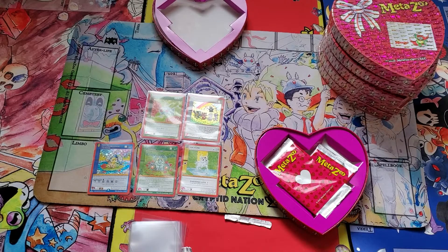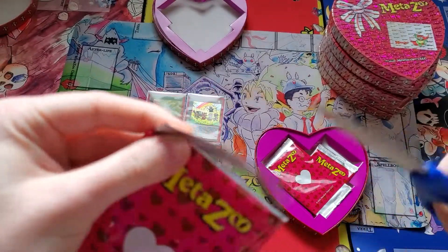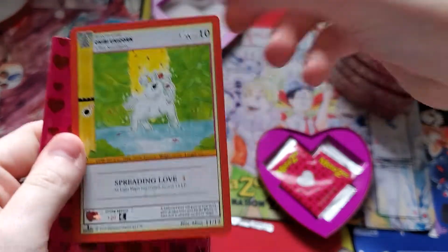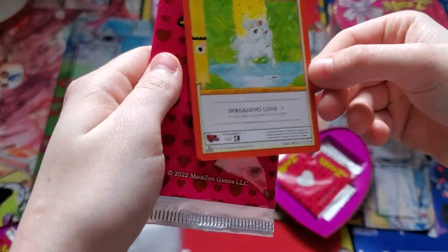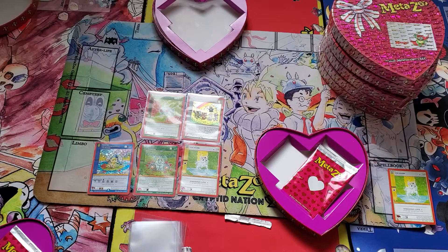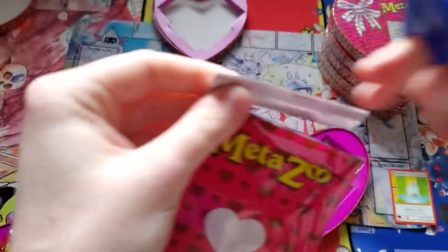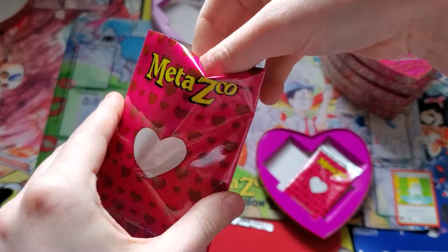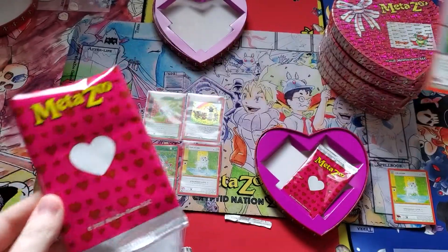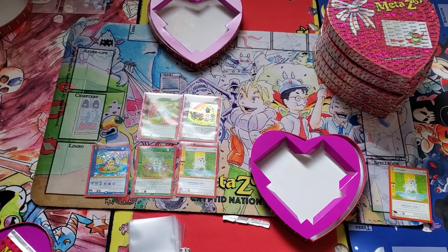When I go to Collect-a-Con in Charlotte to work the MetaZoo booth, if Jet is there, I will ask her to maybe sign one of those for you. I will be working at the MetaZoo booth in Charlotte at Collect-a-Con June 4th and 5th. Another Unicorn - and another Chibi Parade. They're nice holos.